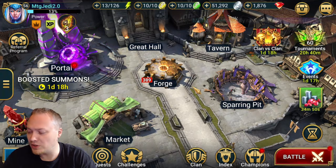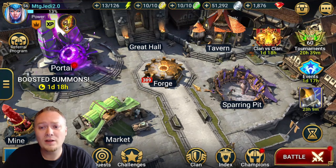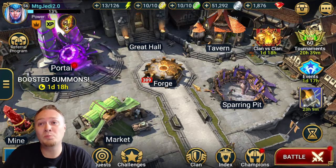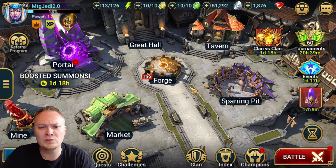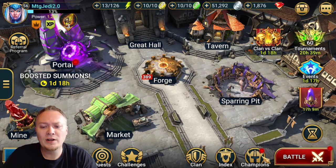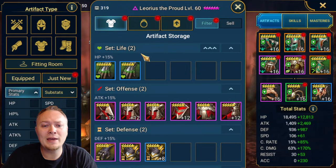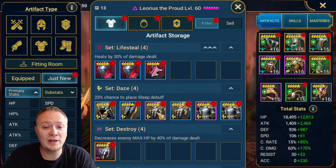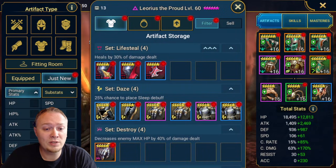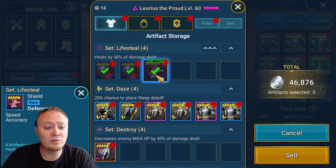The first thing is farming for gear, which does a bunch of things for you. You wouldn't think that farming for gear helps prepare for the fusions, but farming for gear is one of the ways that you can accumulate silver. So I did some dragon runs today for the clan versus clan, and now I'm going to go through and sell a bunch of the bad pieces.